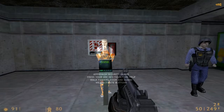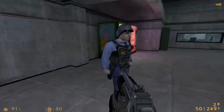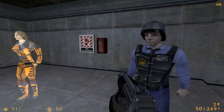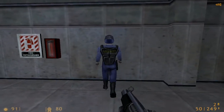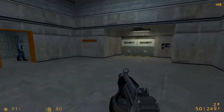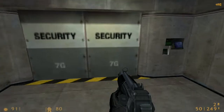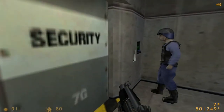Lead a security guard into the next room — he will let you back into the transit system. You must approach a guard and press your use key. He will follow you until you face him and press the use key again. Sure, I'll follow you. I'm using you for sex. I'm sorry, did I say that out loud?